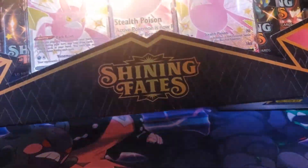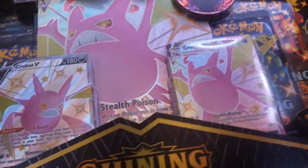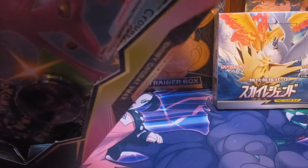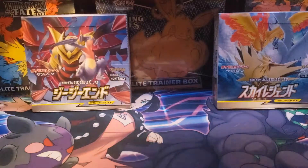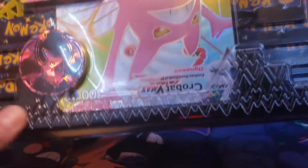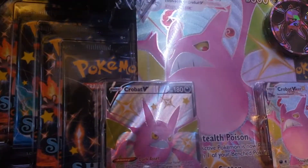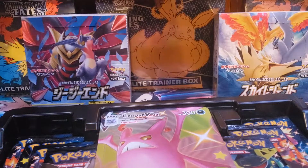Alright guys, now that we have the setup going, let's jump right in. Here we go — Shining Fates Crobat Premium Box. This thing does feel very premium. If you guys watched my Rapid Strike Urshifu video, the box has like texture all over it. It certainly does feel premium — look at all these ribbed plastic details. Very premium feeling indeed.